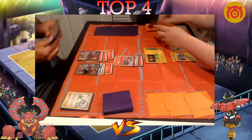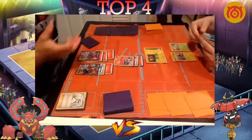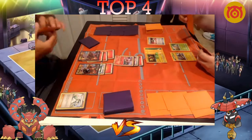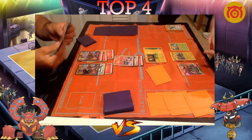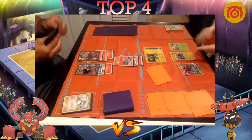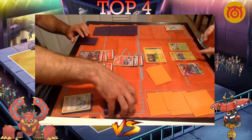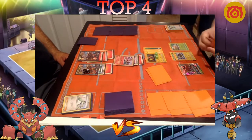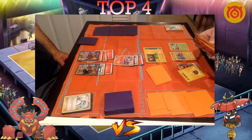Dolan plays Sycamore — not bad since Newey wasn't able to take a knockout. Dolan benches another Grubbin for insurance. He plays Sycamore and will most likely Ultra Ball for a Tapu Bulu. The fact that Dolan discarded a Grass Energy off that Ultra Ball suggests he has a Grass in hand. He may just attach a Grass and Strong Charge this turn onto the Bulu. Not sure if it's even worth taking a knockout — Dolan realizes maybe he should just Strong Charge.